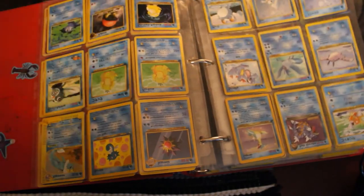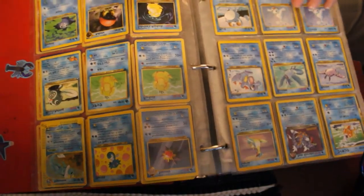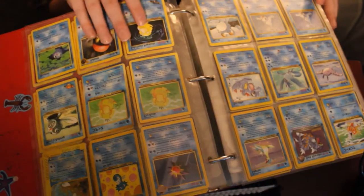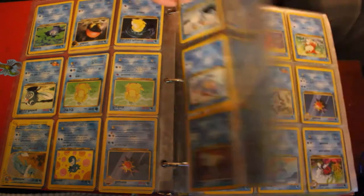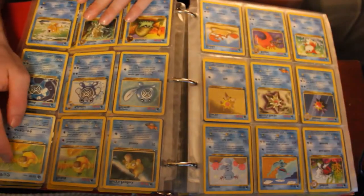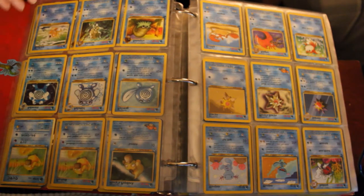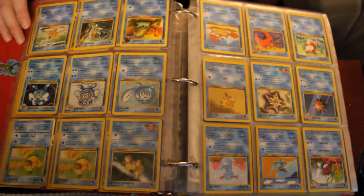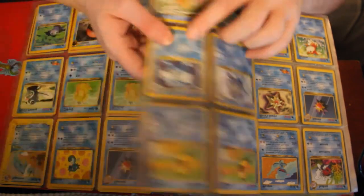I got an Articuno down here, you guys can barely see it. This one is Psyduck — I love Psyduck. I pretty much like a lot of Psyduck cards in here. We got a Japanese one and then a normal one here, which is by far my favorite art for him. Poliwrath Holographic here.